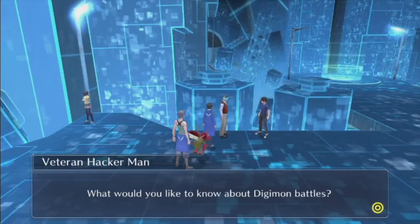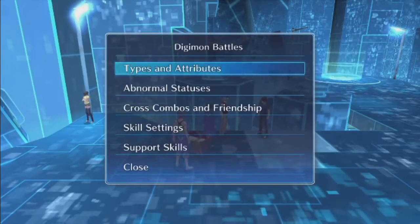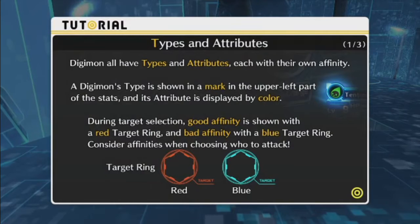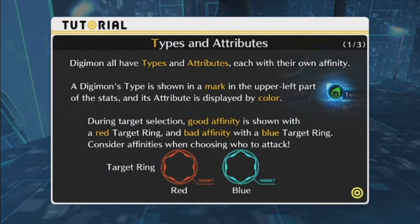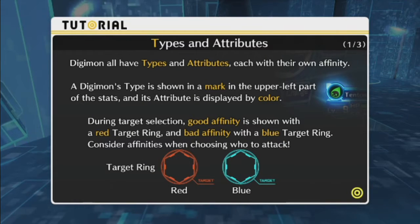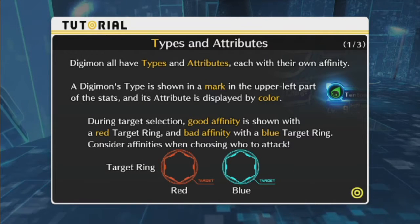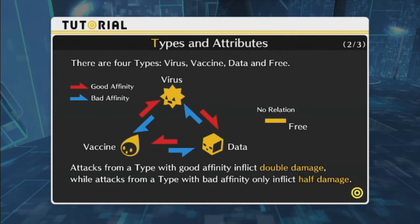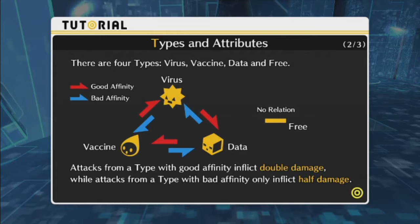What would you like to know about Digimon battles? Types and Attributes. Digimon all have types and attributes, each with their own affinity. A Digimon's type is shown in a mark in the upper left of the stats, and their attributes are displayed by color. During type selection, good affinity is shown with a red target ring, and bad affinity with a blue target ring. Consider affinities when choosing who to attack.